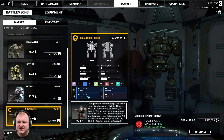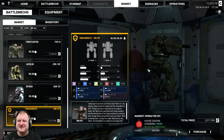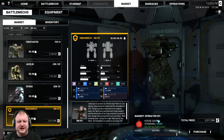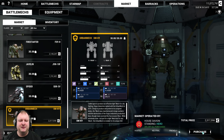We've got two small lasers, a large laser, and an Ultra AC5 Lost Tech weapon. But that's not the reason why we purchased this Mech. Right now I have 25% off all purchases because I am a House Devian hero, which allows me to buy this Urban Mech for the steal of 2.3 million C-bills.